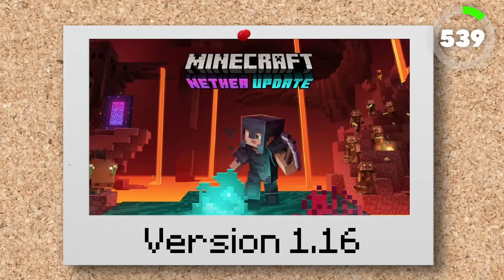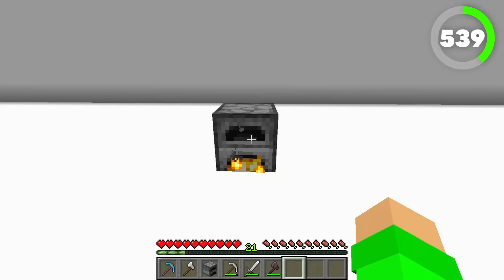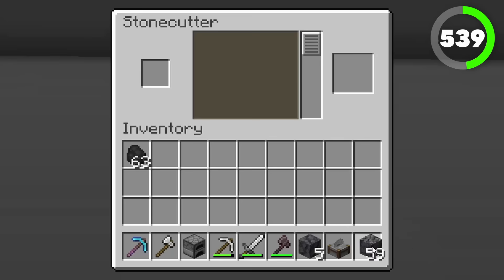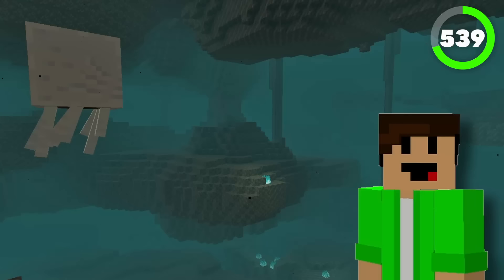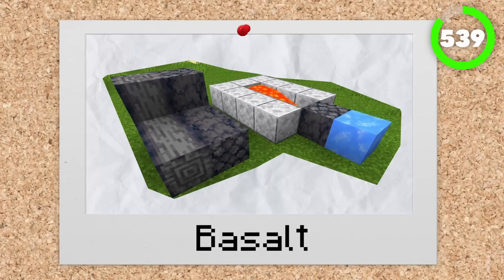Number 539 is basalt itself. Added in version 1.16, basalt brings many things to the table. If you craft four basalt together, you can get four polished basalt. If you smelt basalt, you can get smooth basalt. And if you stone cut basalt, you can get polished basalt again. Basalt naturally generates as basalt pillars found in the Soul Sand Valley, and can also be found in basalt deltas. Even with some of its versatile uses, basalt is a pretty ugly block.